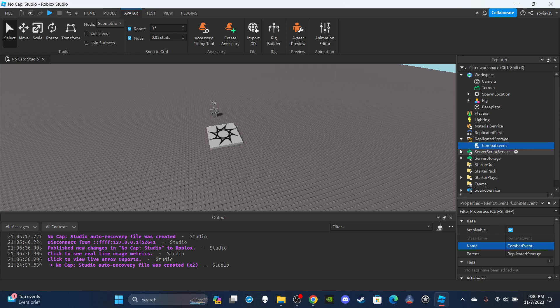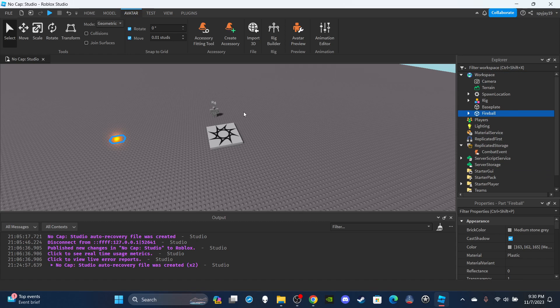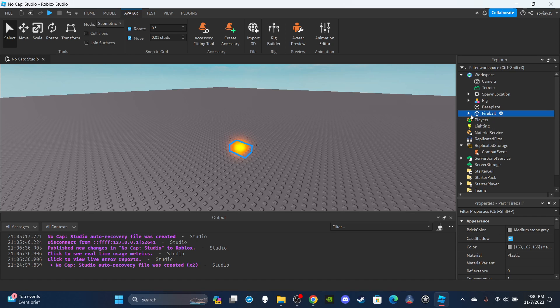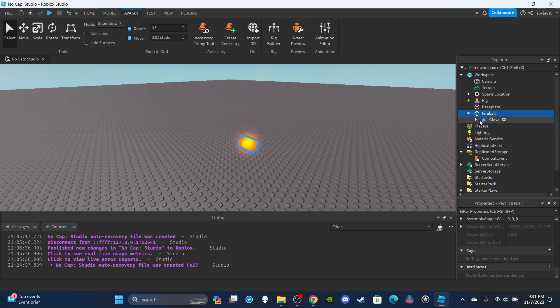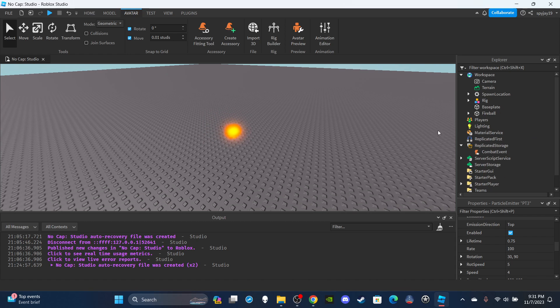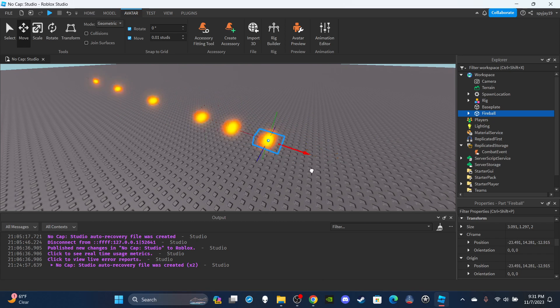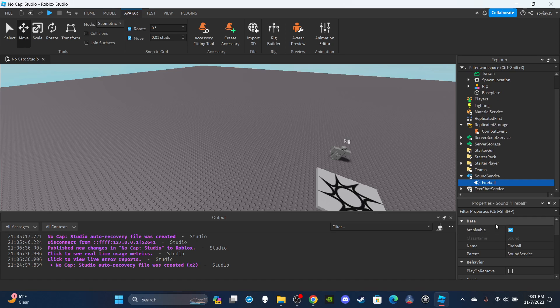Then head over to Server Storage — you're going to need our fireball attack. I'll have a link to this in the description; the VFX and stuff you can download. You'll have to go through each item — it's only about four things inside the model — until you find the fireball part, then rename it to "fireball." It has an attachment with a glow and particle emitters. When it's moving the particle emitters create a great trail effect without any extra scripting. Once you have your fireball, put it inside Server Storage. Then in Sound Service we have our sound — I just went to the Toolbox, typed "fireball," and grabbed a sound from there.